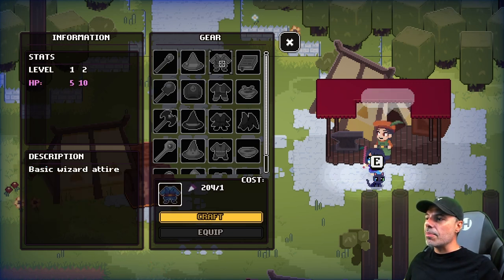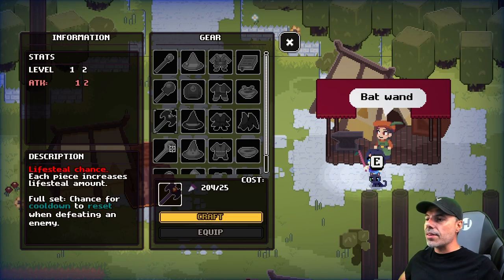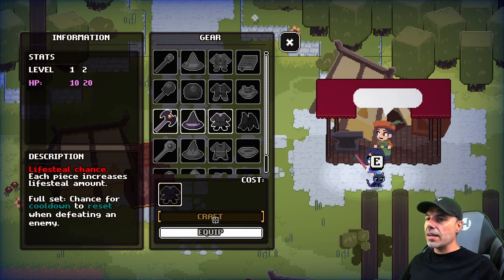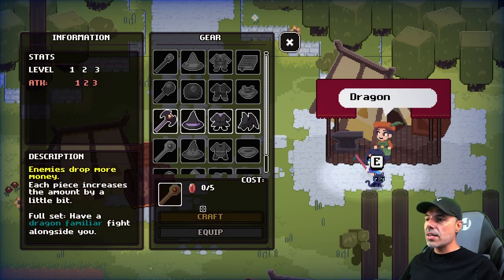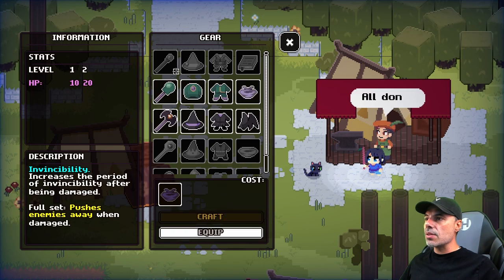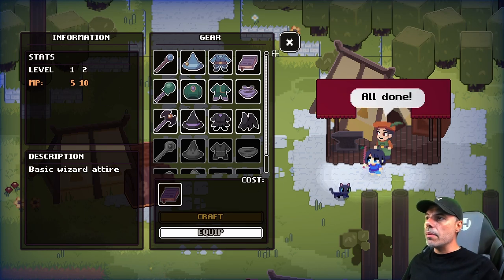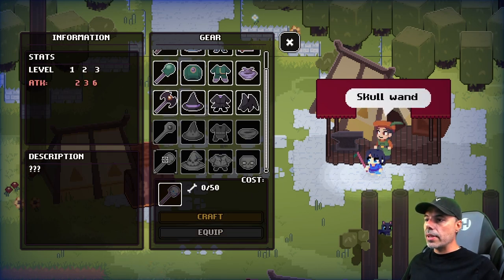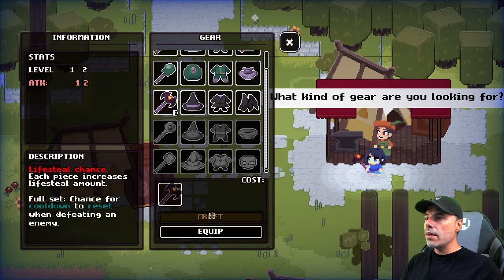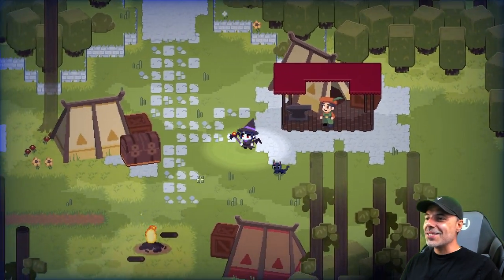Let's go ahead and see what we can upgrade. There's no full set bonus for this, so we're going to go with the lifesteal option — those are the spikes we were getting. Let's go ahead and craft all of these, craft everything we have here, and just see what the different sets do. All done. Now we can go to equip and equip this full set. This is cool. Let me also check — this is my storage, where all my items start accumulating.